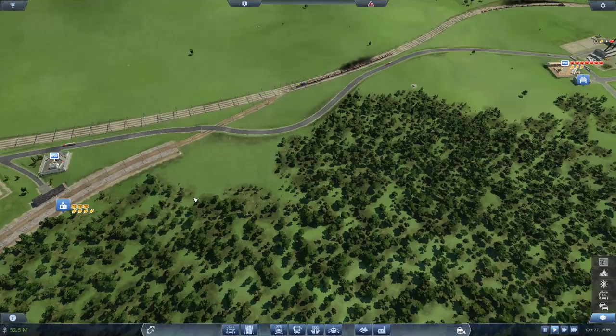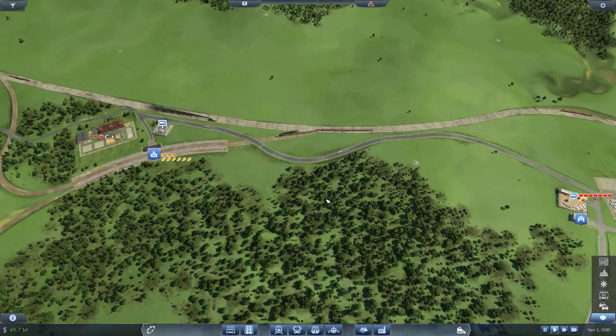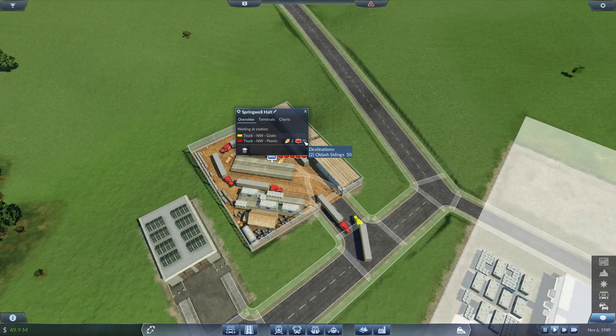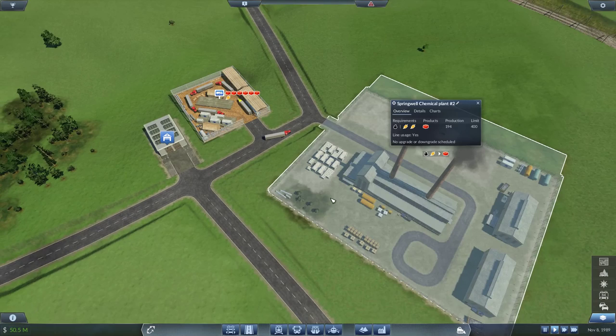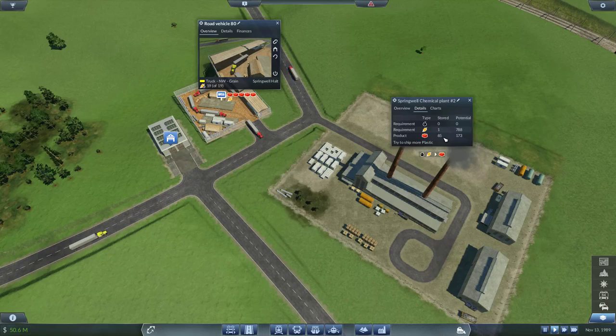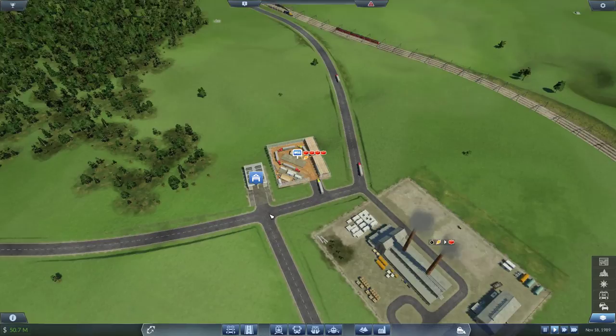Alright, I guess we don't have any plastics anymore — running out. There we go, now it's taking the plastic. That's what I wanted. Now this one doesn't have any grain left, so hopefully the grain that this yellow truck crops is for this plant. Although there is still 85 plastics inside here — so maybe it doesn't really need that many yet. We'll see how it goes.